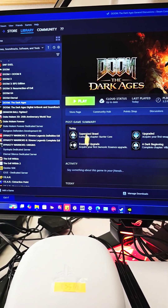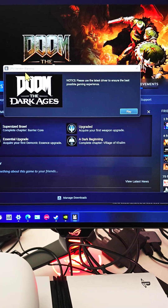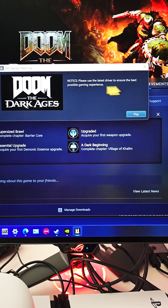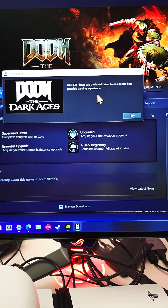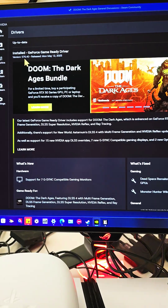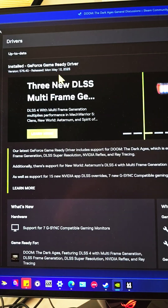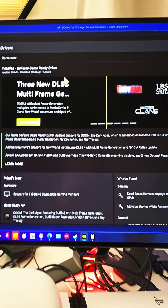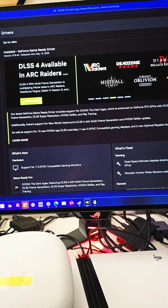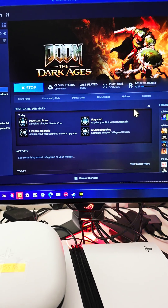Every time I launch Doom: The Dark Ages, it constantly pops up a GPU vendor warning saying 'Please use the latest driver to ensure the best possible gaming experience.' Even though I have the latest NVIDIA GeForce driver version 576.40, released Monday May 12, 2025, it still shows this warning. I'll show you how to remove this persistent GPU vendor warning.